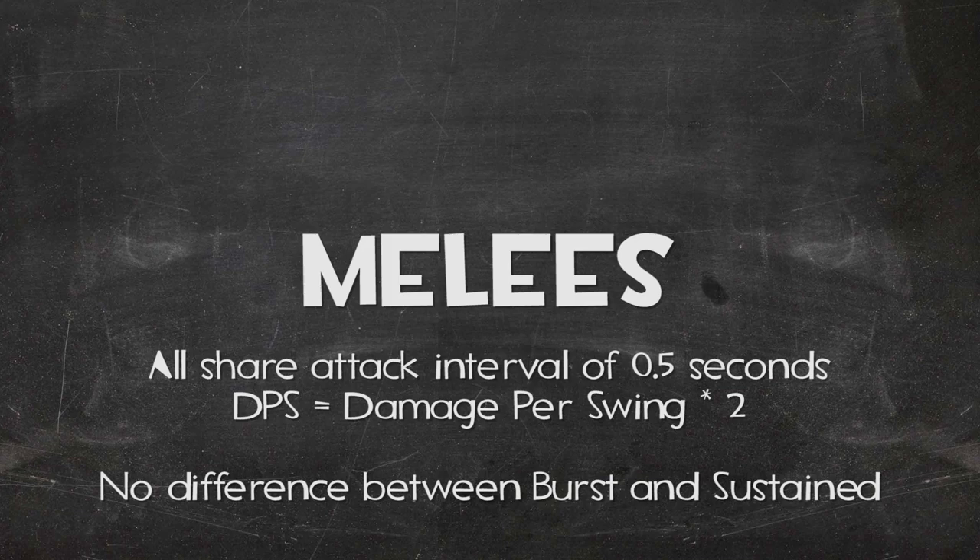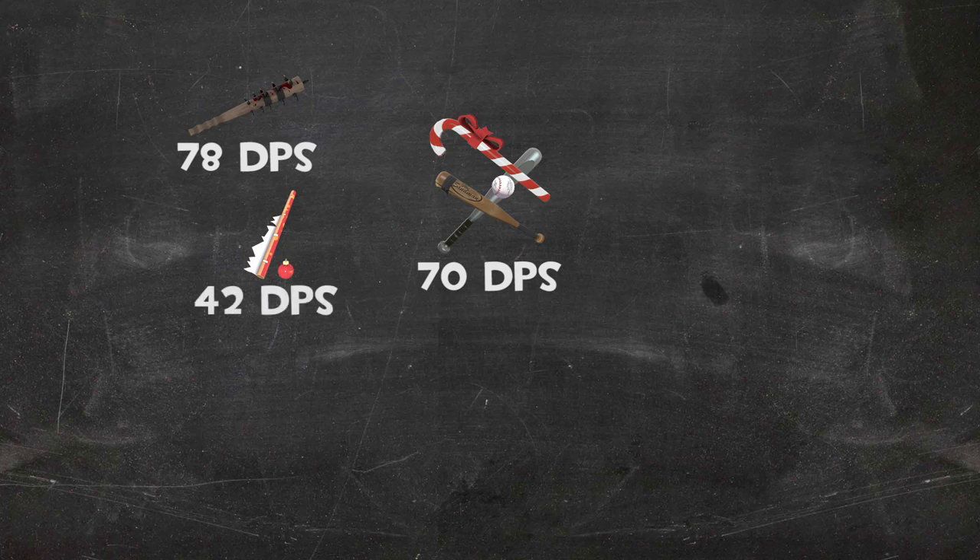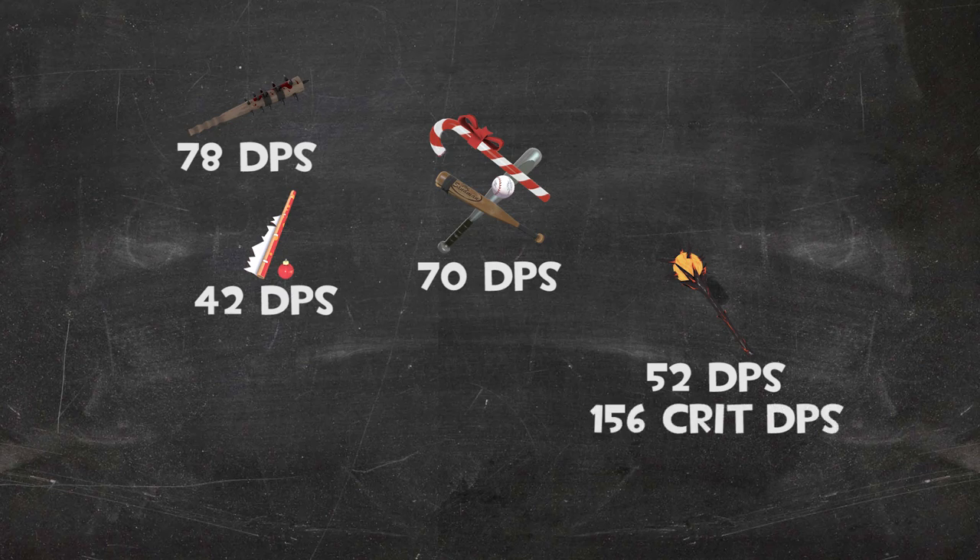The scout's Bat hits for 35 damage a swing, meaning it puts out 70 damage per second. This also goes for the Sandman and the Candy Cane. The Boston Basher with its bleed damage has a damage output of 78, while the Wrap Assassin with its bleed effect is doing 42 damage per second. My personal favorite melee, the Sun-on-a-Stick, outputs 52 damage per swing, but against burning targets sees a spike up to 156 DPS.